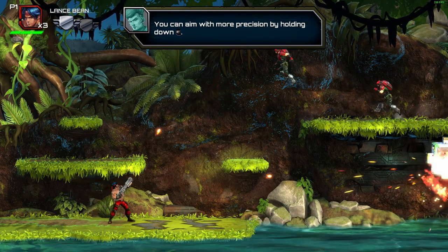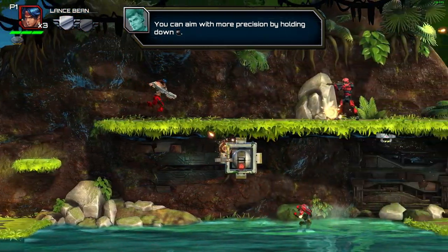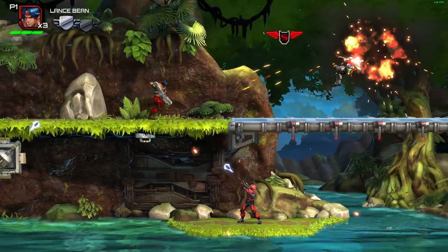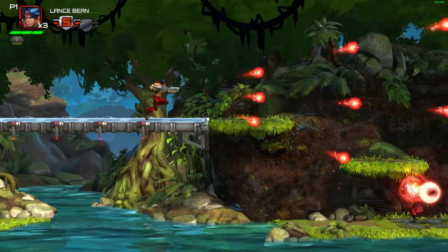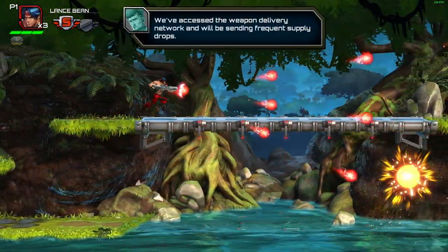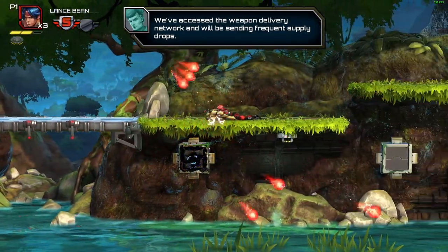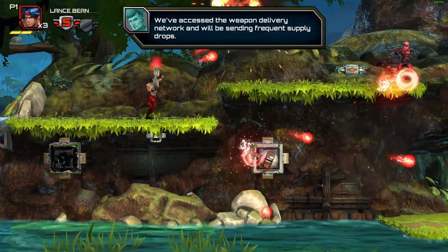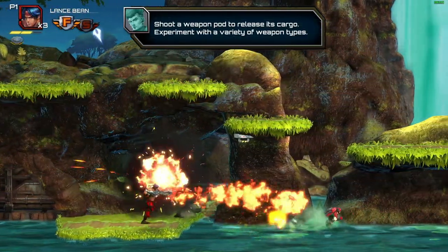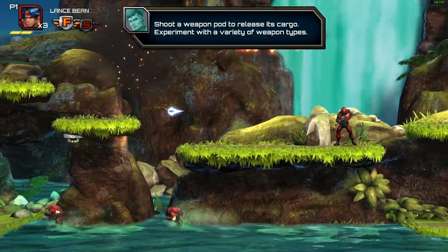Henrik's in here - oh so it goes slower. We've accessed the weapon delivery network and we'll be sending frequent supply drops. Shoot a weapon pod to release its cargo and experiment with a variety of weapon types. Okay, how do we get up now - oh like that, okay.